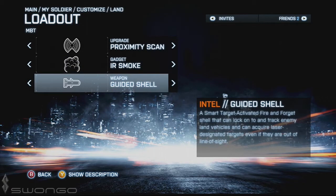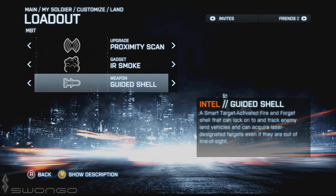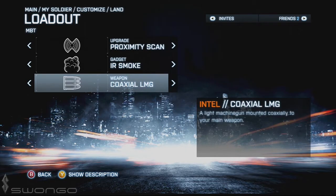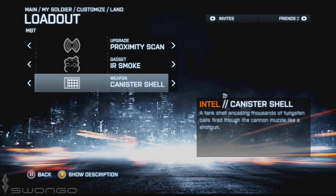I currently use guided shell, which means anything that's been painted I can fire at if I'm in range, and it will also lock on to enemy land vehicles. We also have the coaxial LMG — a light machine gun mounted coaxially to your main weapon — so you can switch to it and fire on infantry.